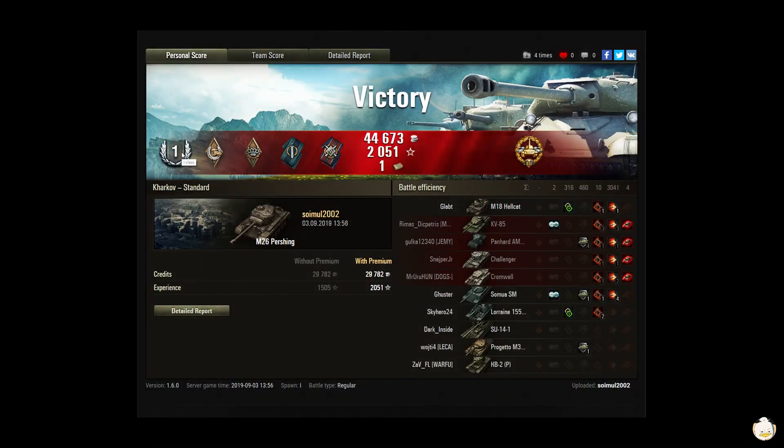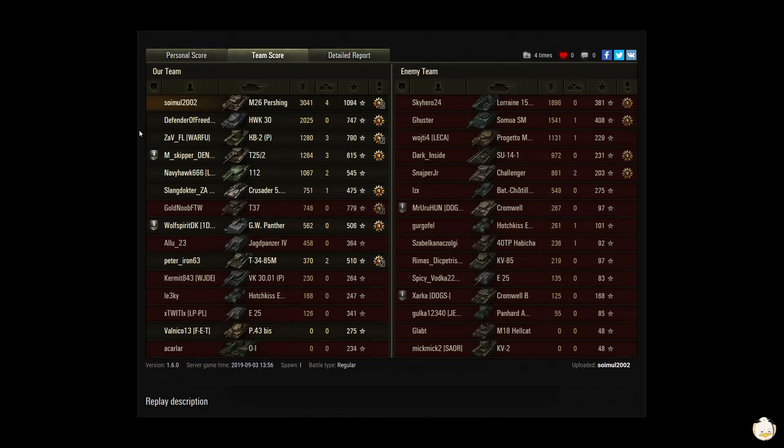We got a First Class, a Hand of God, a Bruiser, Fighter, Fire for Effect, and High Caliber. 44,673 in credits, 2,051 in experience, and a bond. He did 3,041 in damage with 4 kills, giving a base XP of 1,094.